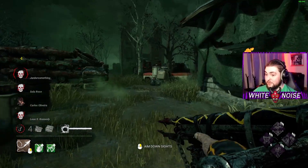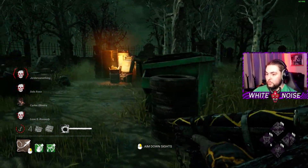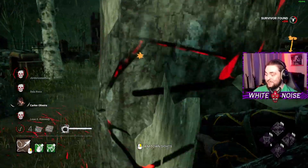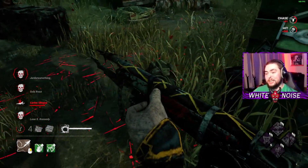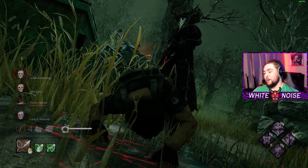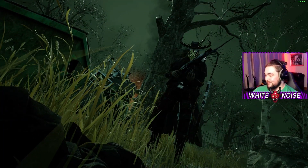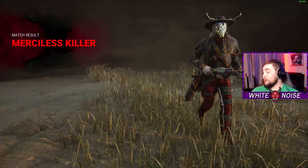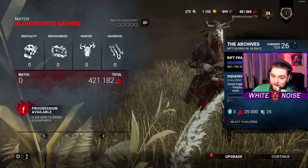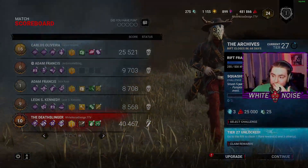We've only got Mr. Carlos left and he's over here somewhere. It looks like we're getting a quad Mori this game - who would have thought? They definitely had opportunities to cleanse it but at some point they're just like, we'll move on. We take the four Mori. That was literally perfect. Could that have went any better? They got the most unlucky you can ever get doing totems in the wrong order. That's crazy.